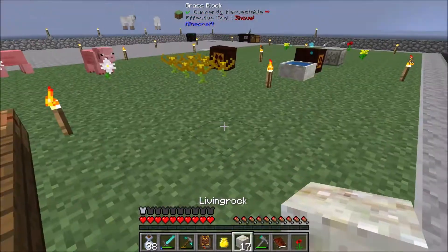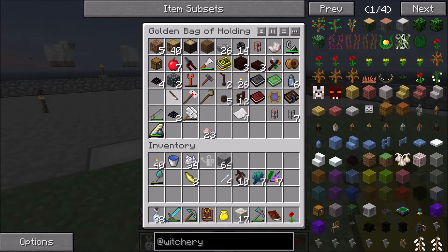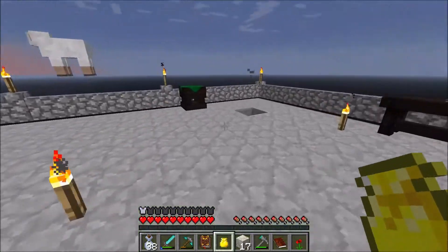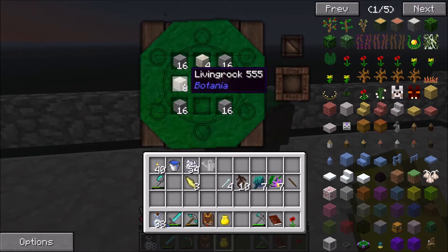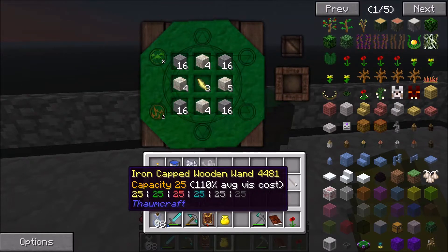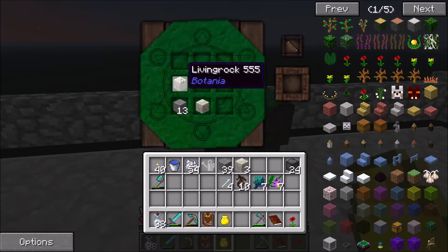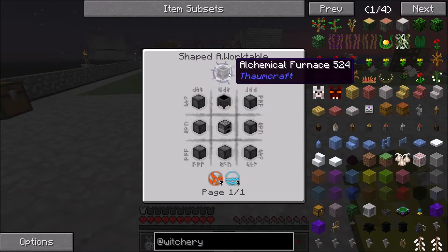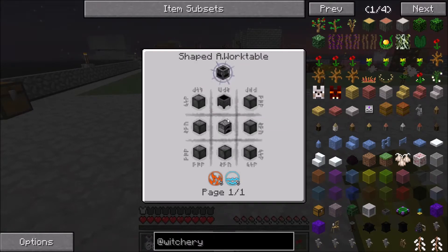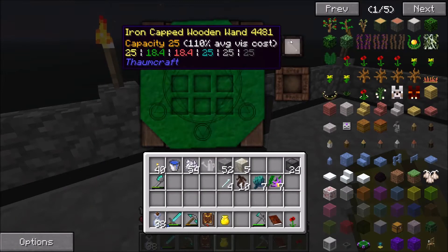We're going to have animals all over the place — that's going to be our Witchery setup with living rock. We're also going to need our wand. Arcane stone is made like this, and there we go, we've got our arcane stone. So that is part one done. Now we need our alchemical furnace, we need to make another crucible and a furnace.